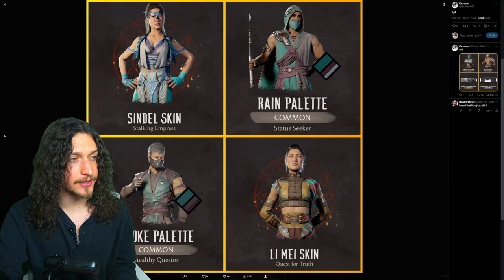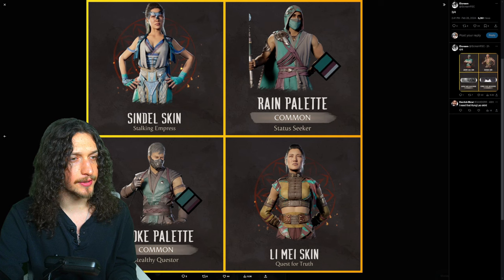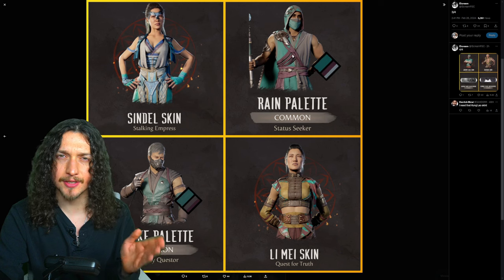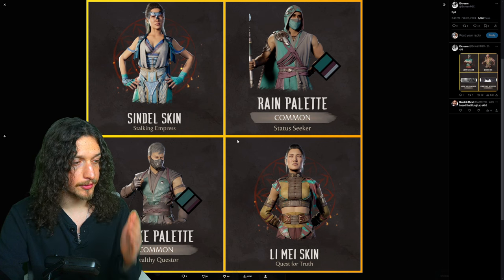Then we get the Stalking Empress Sindel skin, which is all over the place. We got teal, blue, purple, gray, yellow. It doesn't make any sense. The Status Seeker for Rain, which also didn't get a classic skin — the trilogy throwback skin — which is kind of lame. Why didn't he get one? I don't know.